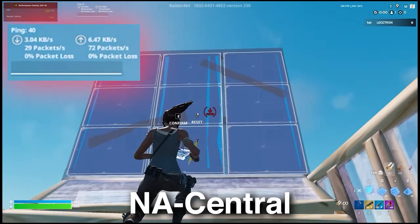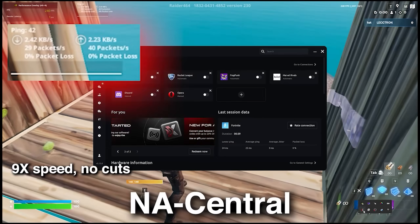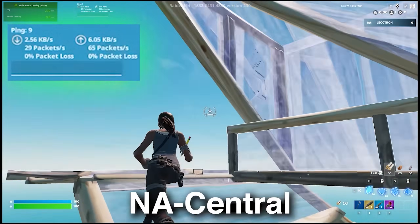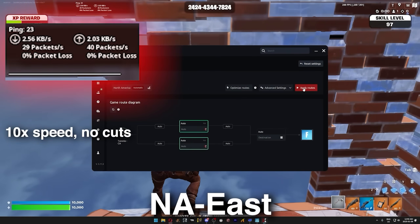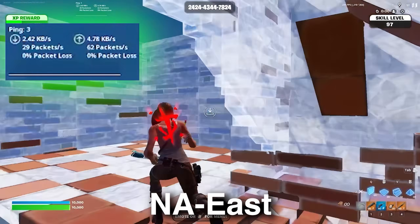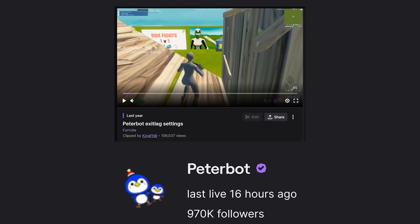As an NA East player, I used to get 40 ping on NA Central, but when I turned on ExitLag it dropped to 8. And even on my own servers where I already had good ping, ExitLag rerouted me through optimized paths and brought me all the way down to 1 ping. With such insane results, it's no surprise that even Peterbot uses ExitLag without being sponsored by them.